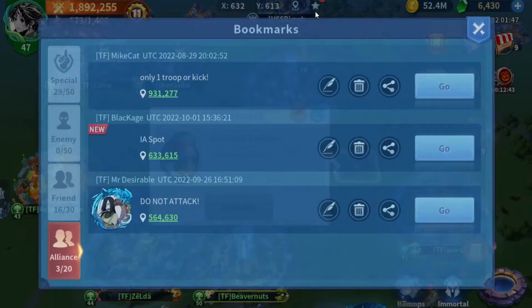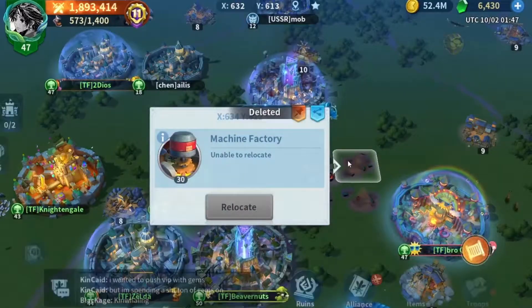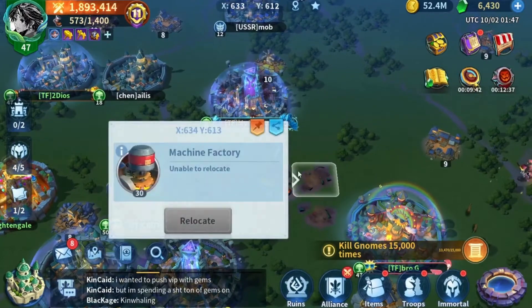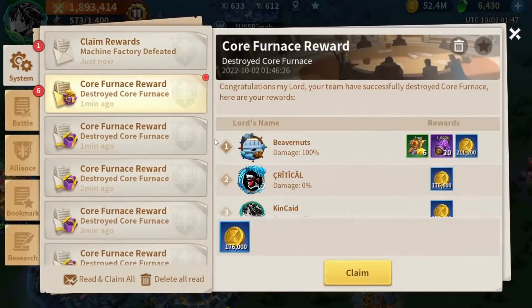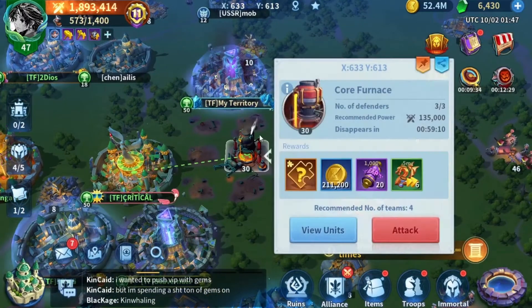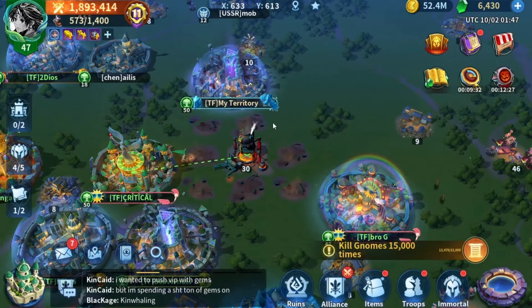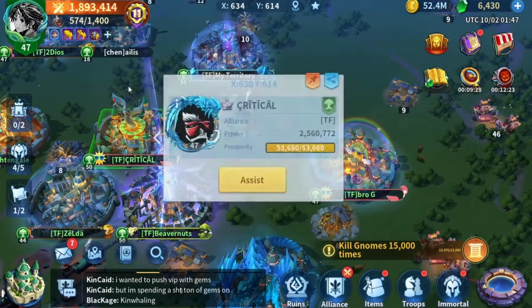As you can see here, we're doing level 30 camps. This is Critical's turn — we take turns to kill the core. We do it clockwise, and it's just the three of us: Beaver Nuts, Critical, and me.